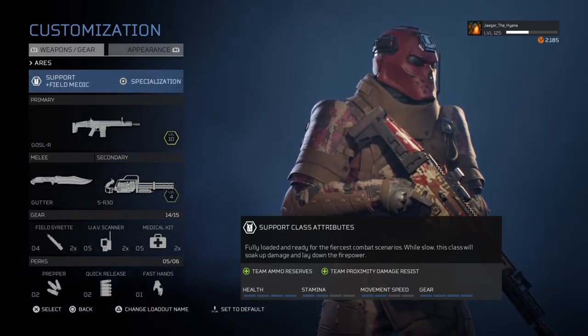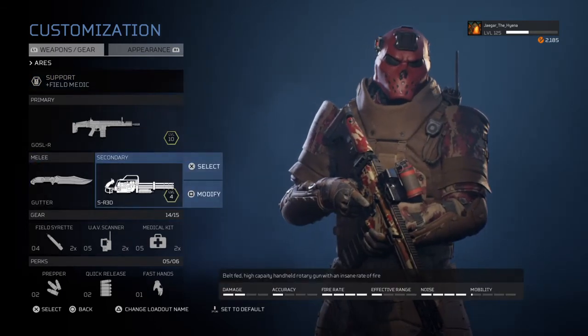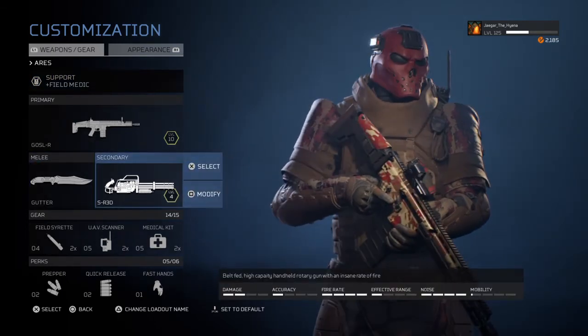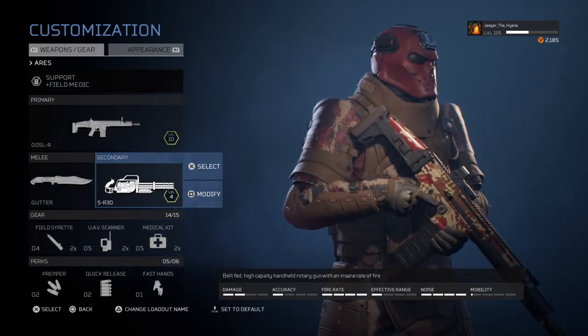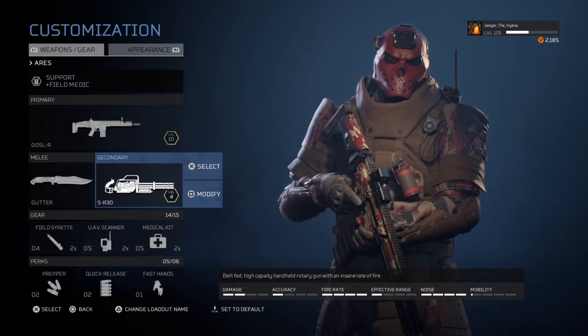Also, the support class gives you more ammo and more health, which is always good when you have a big bulky gun that you can't move around with. That's a fun little minigun build for those of you who are looking for a way to use the minigun and not hate your life while using it.